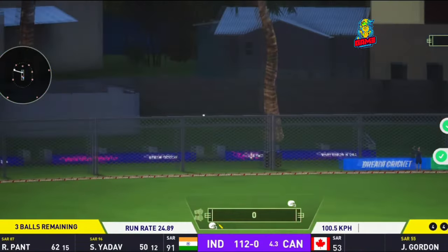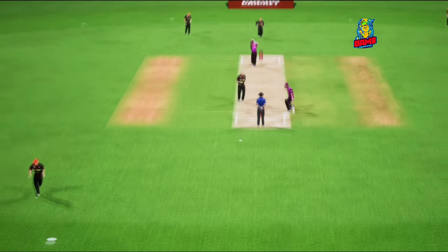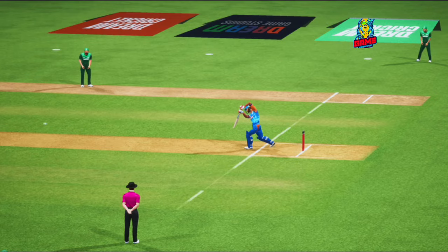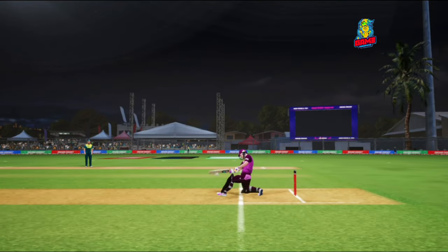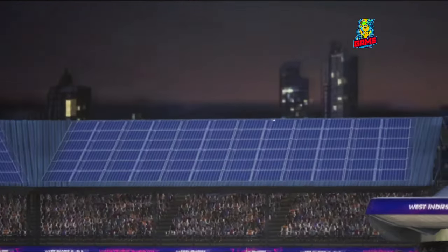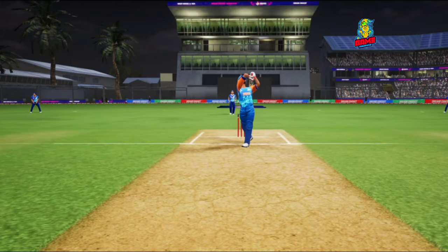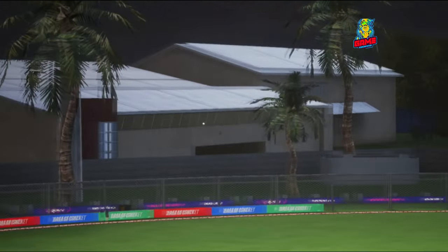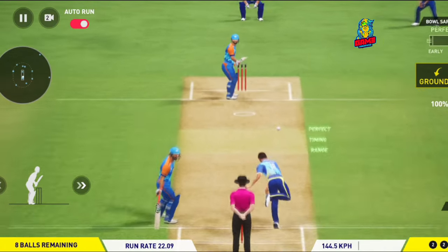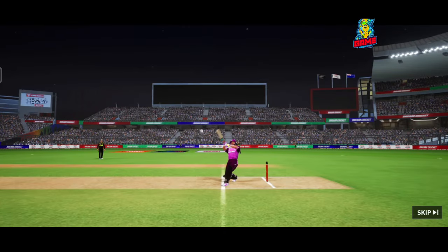The controls are simple: you can play lofted or grounded, set the speed, and then click on the screen for an automatic shot, or swipe in a direction to guide the ball. For bowling, there are two types of controls. The simple mode lets you select the pitching, speed, and angle, then click run. The pro mode requires you to hit the green section to get a good delivery, earning edges or wickets.